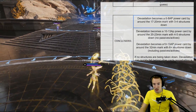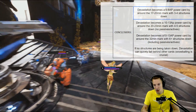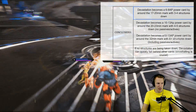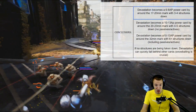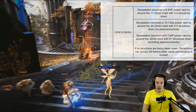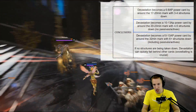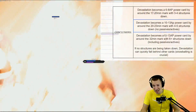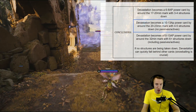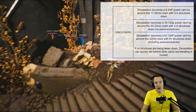Around the 17-20 minute mark, with 3-4 structures down, it becomes a 6-8 attribute point cost card. Obviously that minute mark is just a general benchmark — it can totally depend on your match. Using the best benchmarks I came up with, it basically becomes a 10-13 attribute point cost card by the 20-23 minute mark, with 4-5 structures down.